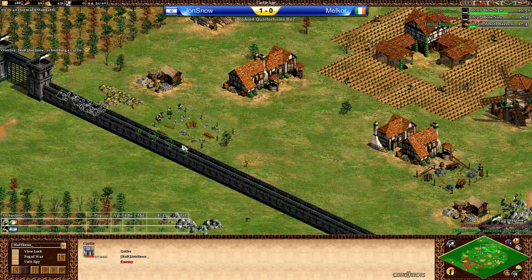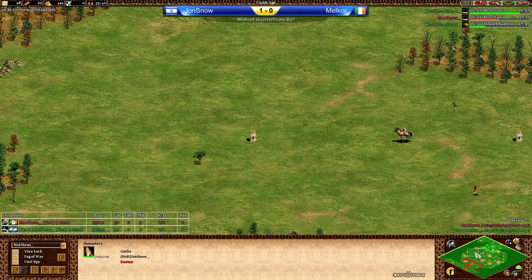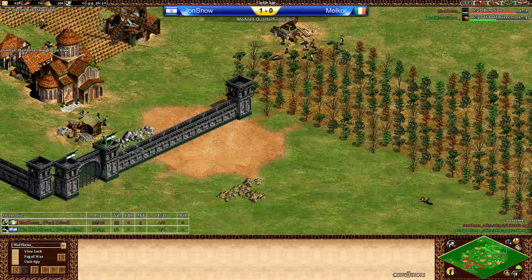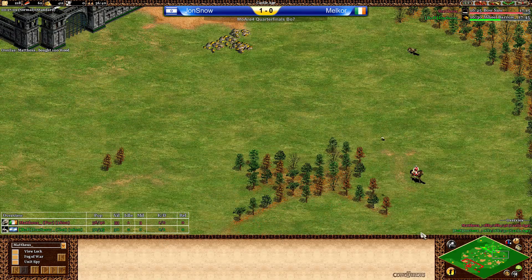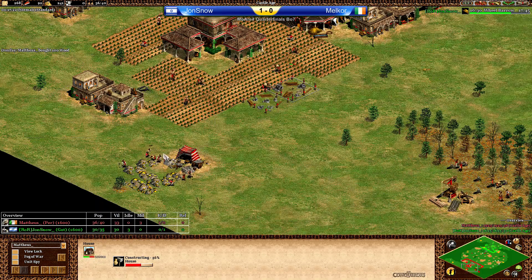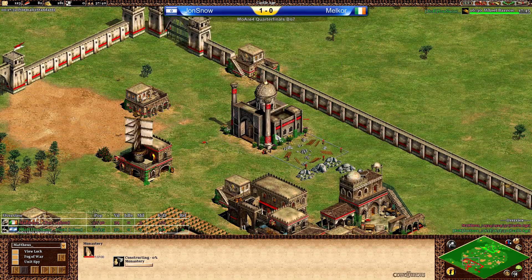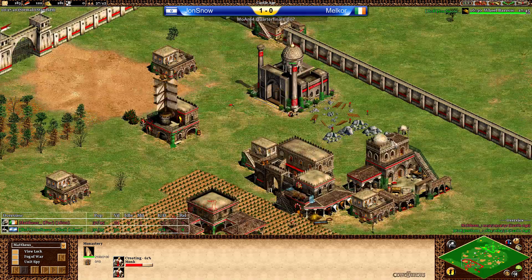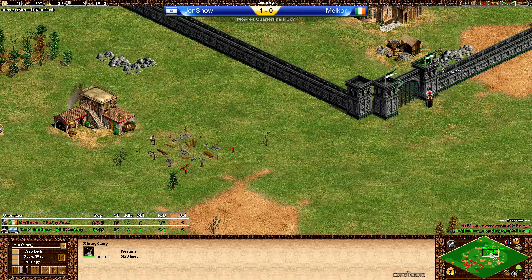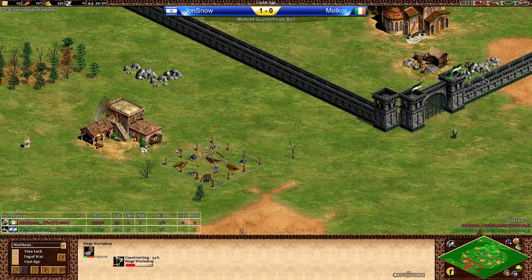There is a castle coming up on the main gold and a monastery is coming up too. I want to find Jon Snow's scout but can't see it — he lost it. Zero military units — I looked at the wrong column. Double monastery coming up for Malkor with Persians; looks like he wants to go really aggressive here, not going for any extra TCs for now. One monk out to keep the scout from being converted, but the siege workshop is coming forward and the blacksmith is coming forward as well.